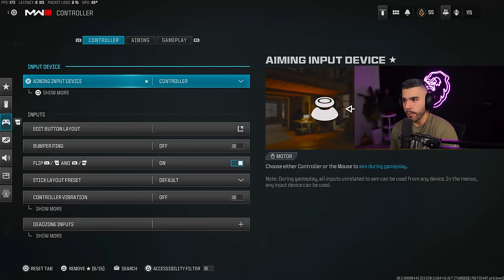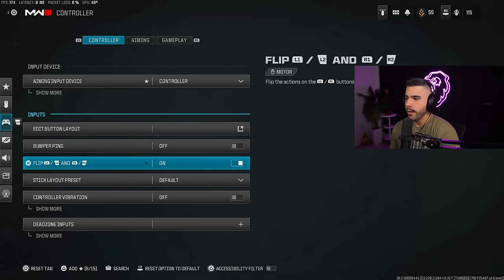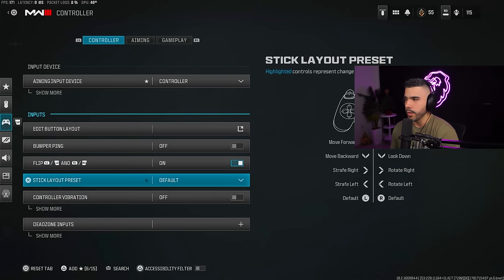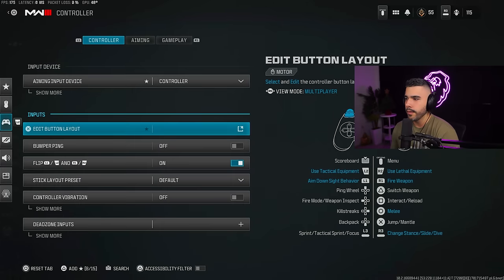Now I do play on controller, but some of these settings will apply to mouse and keyboard as well. I play on flip layout, and vibration — you can turn it off, you want to turn it off. I also play on tactical, so I have tactical flip on here.